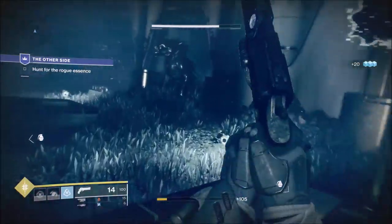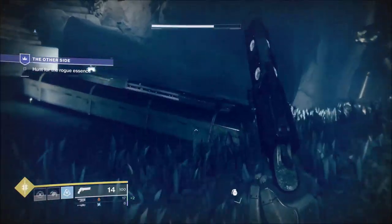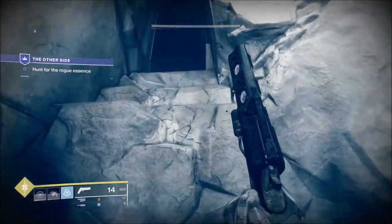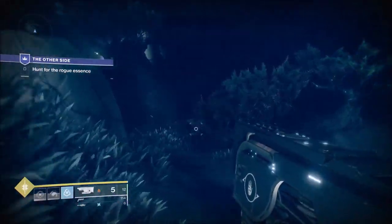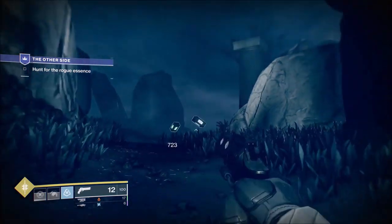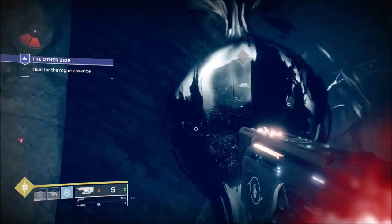When you get to this next area, these are all built around ascendant Leviathan areas — this would be the ascendant version of the dogs encounter. You've got Blights — I think there's like four or five. When you take down a Blight, the Shadow Beasts won't come from it anymore and you move on to the next one.